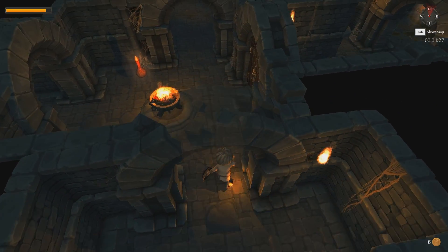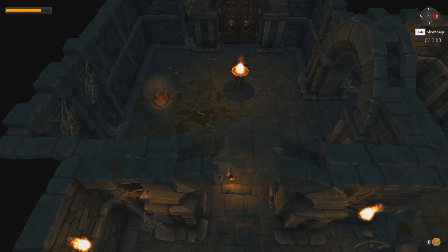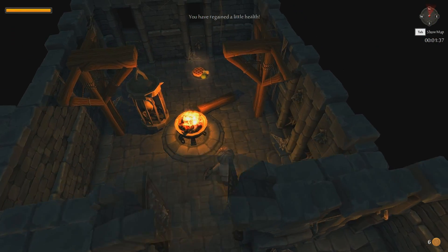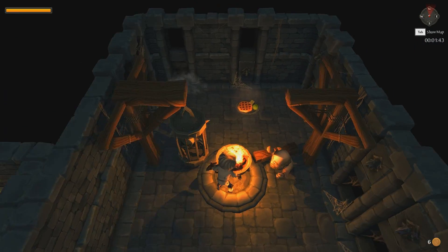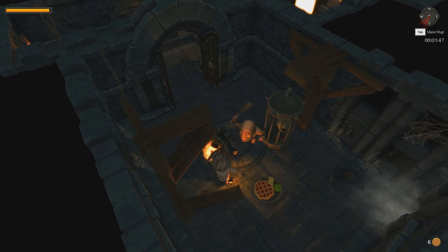There is a weapon. Ow! I just stepped on a trap — that was stupid. Let's eat this. This is a dead end, this is not going to help. What I can do is try to smash this. Ow! Ow!